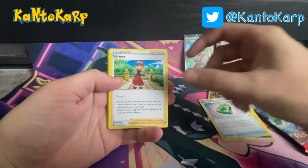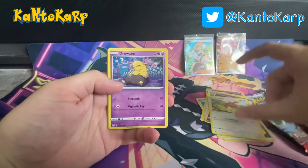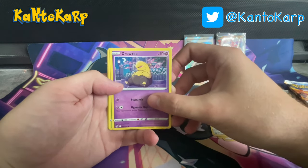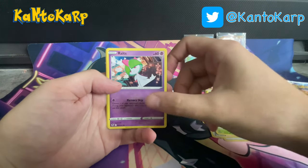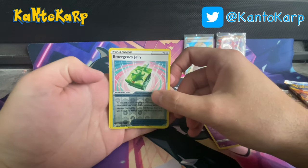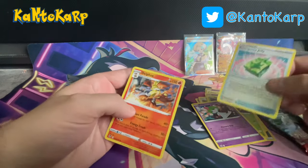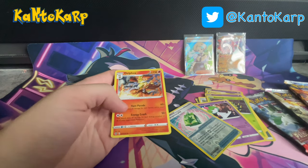Emergency Jelly — that's kind of a weird name. Charcadet. I really like this Drowzee, it's a cool looking Drowzee. Spinarak, Ralts, Reverse Emergency Jelly. And Delphox. Not the greatest pack there.